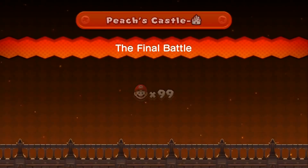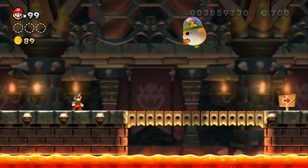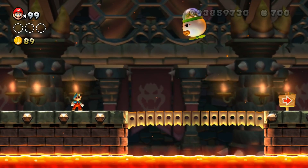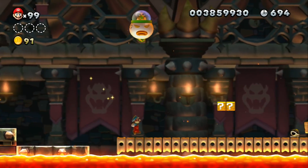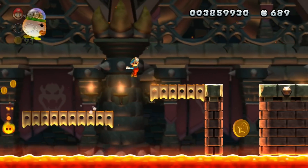The Final Battle, or Peach's Castle 2, is the final course of Peach's Castle in New Super Mario Bros. U and features the final boss, Super Bowser, with Bowser Jr. in his Junior Clown Car. The course is unlocked via completion of Red Hot Elevator Ride, and completing this course unlocks the portal to Superstar Road on Secret Island. This level cannot be completed with the Super Guide.